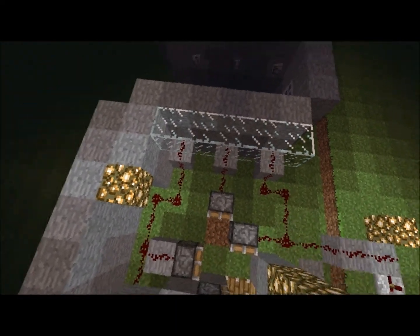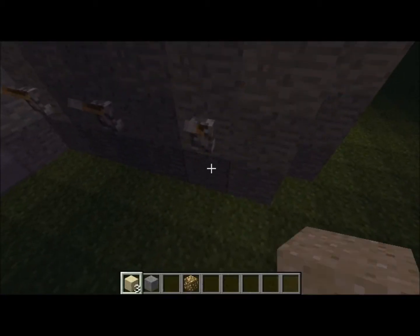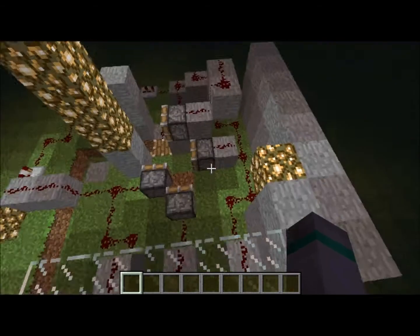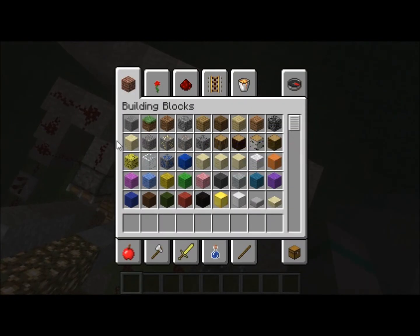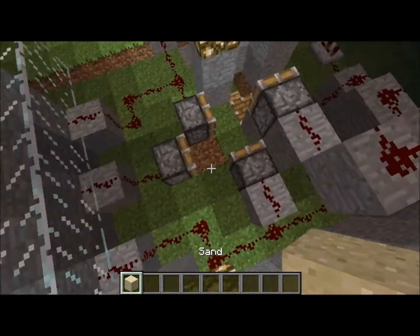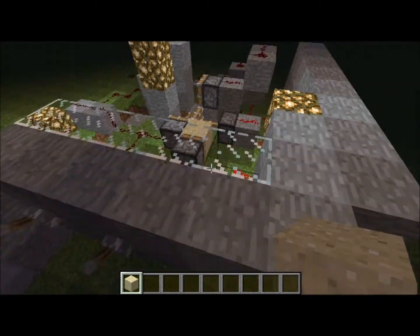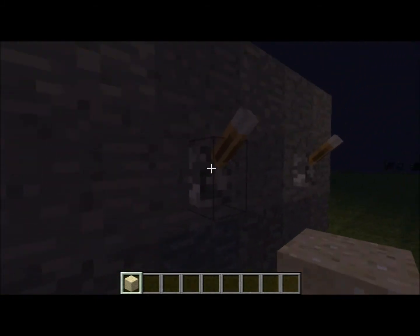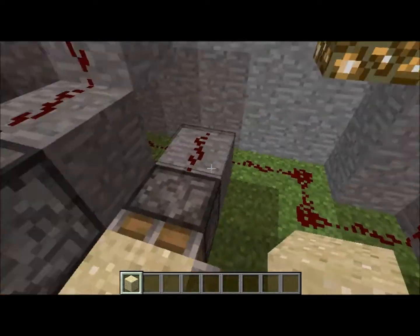Basically what I did was this simple construction. First things first — sorry guys, I'll talk you through it step by step. The sand is placed there, and now you pull the lever once, which will activate this piston and push that forward.